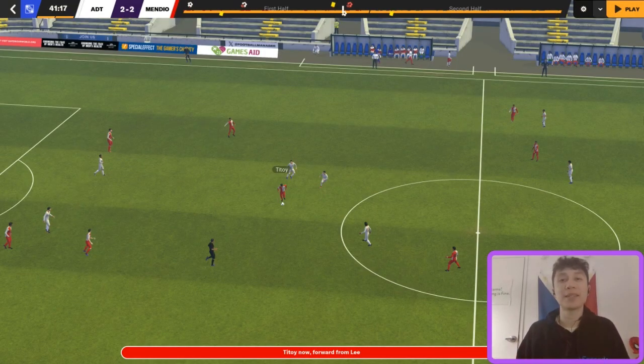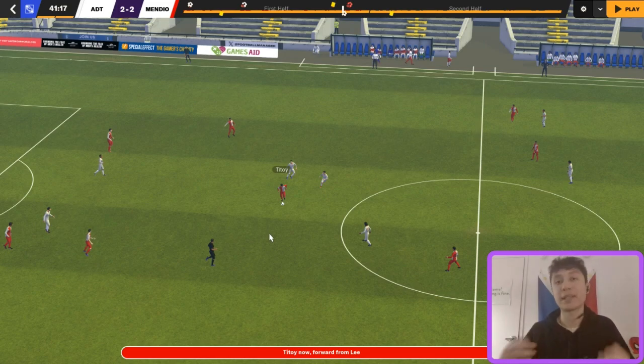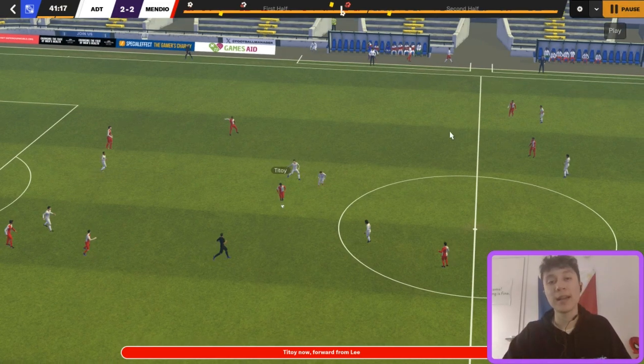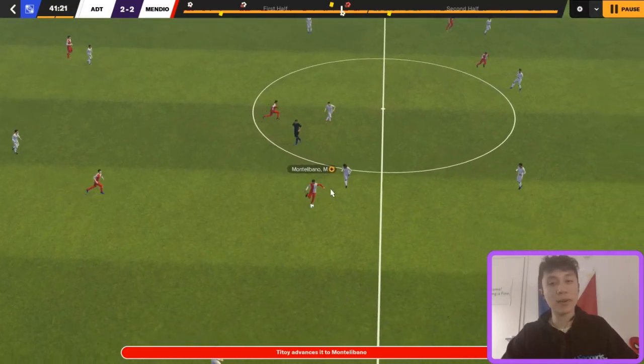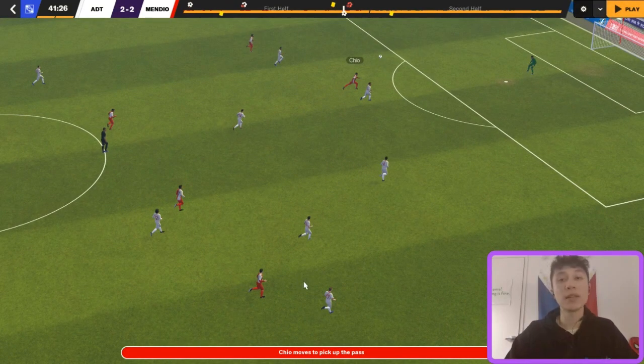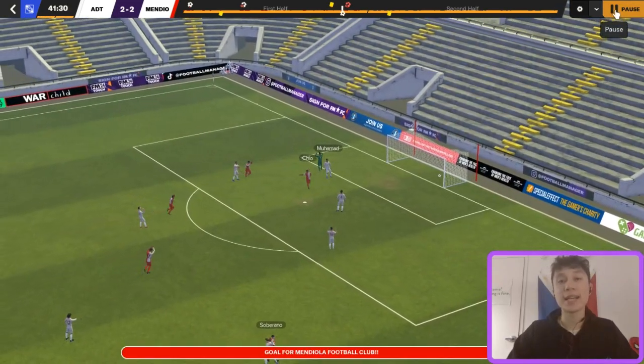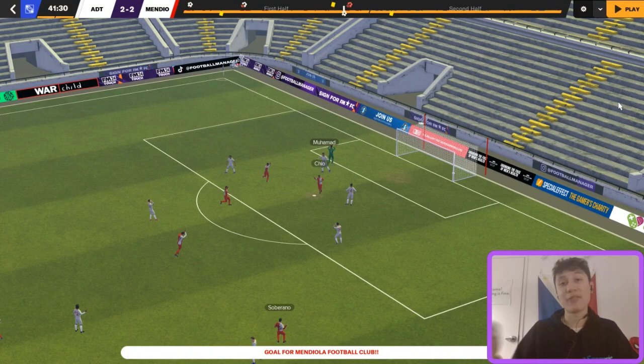The last couple of examples: first, Dexter Chio scores against ADT. This time we actually have the ball, but we're playing a very direct style, looking to get the ball forward quickly. Titoy in midfield plays it to Montalabino, who plays it to Soberano — and Soberano wastes absolutely no time finding that direct ball over the top to players running in behind. In this case it's Chio. We weaponize his first touch and good finishing, and he finds the back of the net.